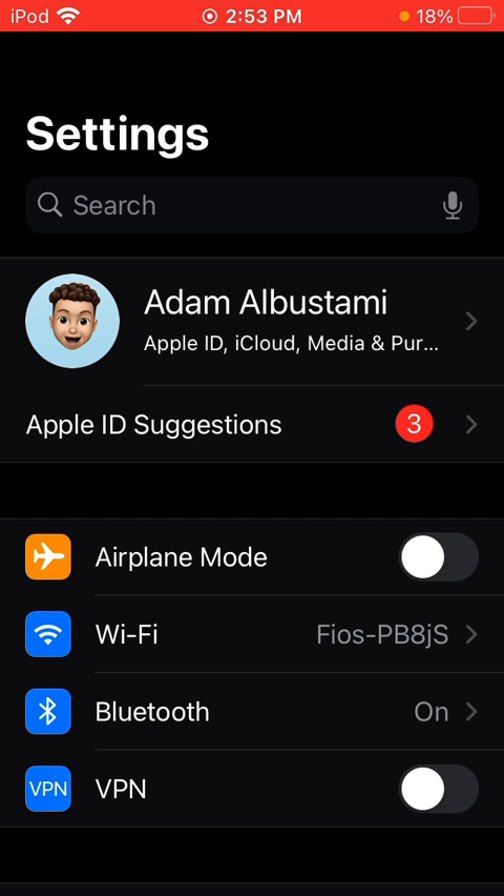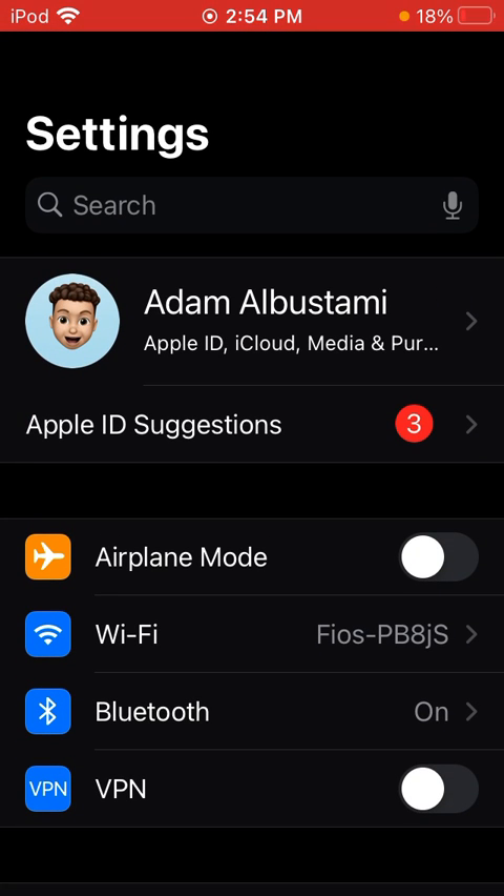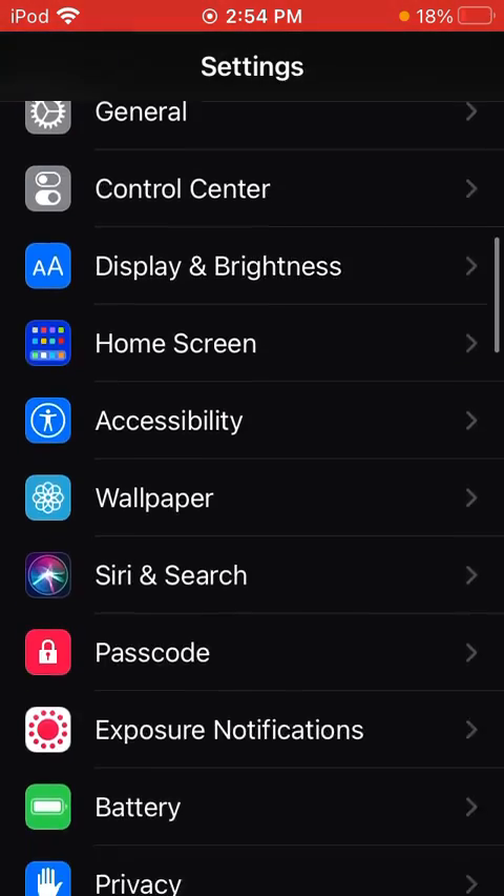But anyway, I'm going to be teaching you a way to make it go longer. So you want to do pretty much the exact same thing. You want to go to settings — I'm going to go to settings and you want to scroll down until you find Accessibility.